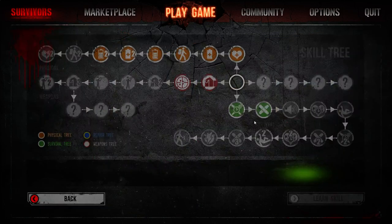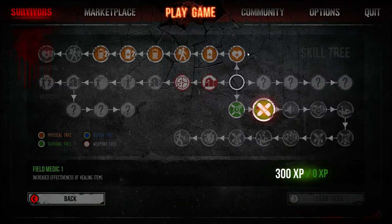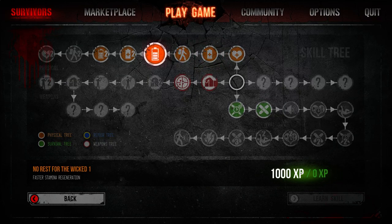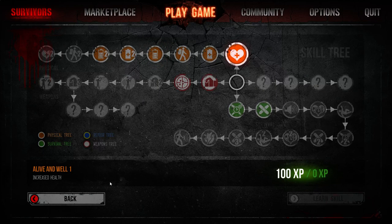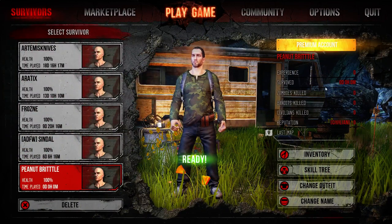Let's go over the skill tree really quick. Since this is Peanut Brittle and we have no experience, we can't purchase any skills — it says we need to learn these skills but we don't have any of the precursors. These are basically just perks for the game. You've got a physical tree, a weapons tree, a survival tree, and then trees coming soon: the handyman repair tree, gunsmith tree, and weapon degradation tree.